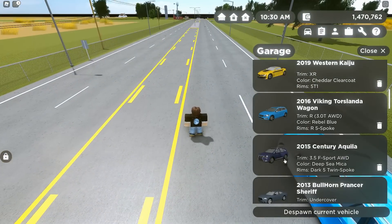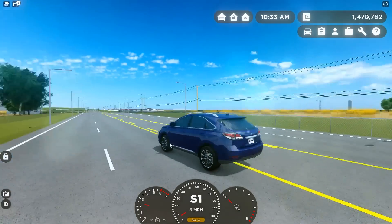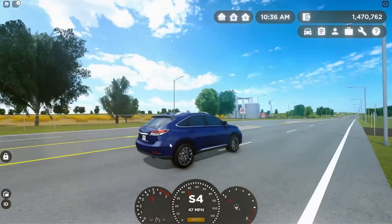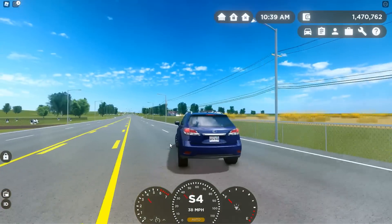Then of course there's the 2015 Century Aquila. Let's get on the road. I love this SUV, I love Lexus — I'm so happy that this thing is in the game. Here's the horn and blinkers. Just a really cool car, super excited to drive this thing around.